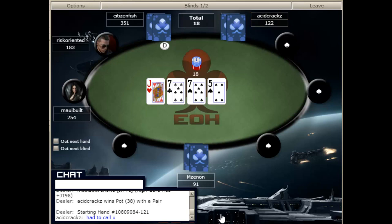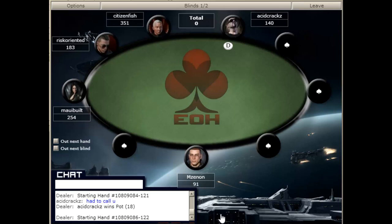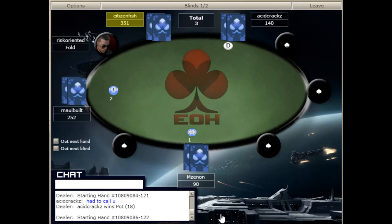If the pot is $100 and I bet $50, then I need to win that pot at least 33% of the time, because I'm putting in $50 and the pot will be $150 when I take it back. So if I'm winning it more than 33% of the time — that is, if my opponent will fold more than 33% of the time — then I can make that bet as a bluff.